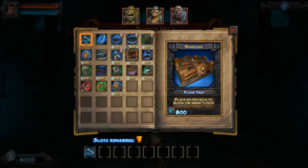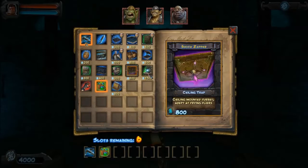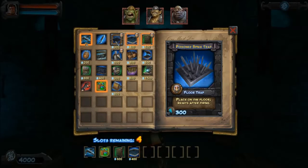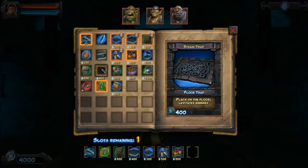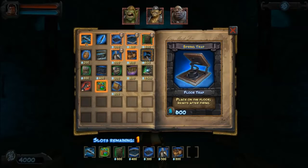Press B to open your spellbook. I'm going to get alchemist satchel, archer wall, tar wall, or trap, whatever it is, spike traps, archers, barriers, and I think I'll get a spring trap.